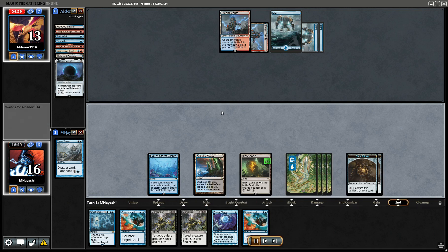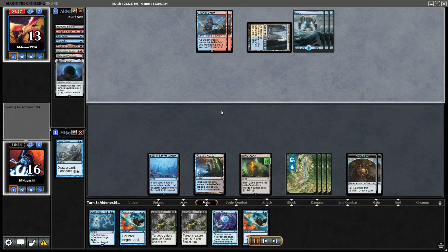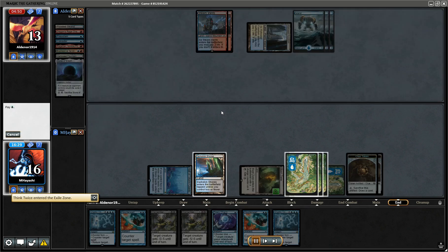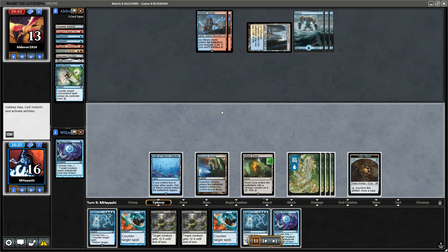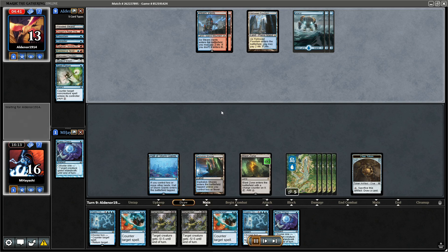We could have attacked but we ideally want to attack with some kind of backup because if they drop Teferi that's nightmare mode. We did that because we wanted to get a card out of our hand, but we can always play it on our turn if we really need to. We just don't want to expose stuff to Spell Pierce so we don't have to.